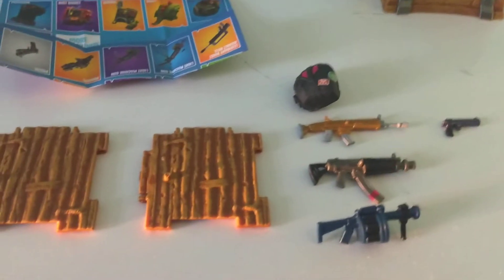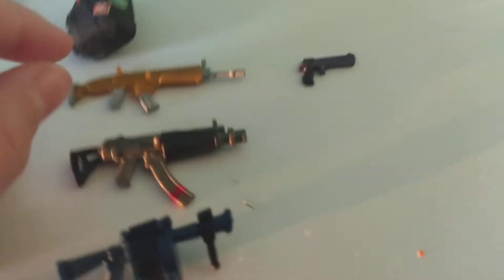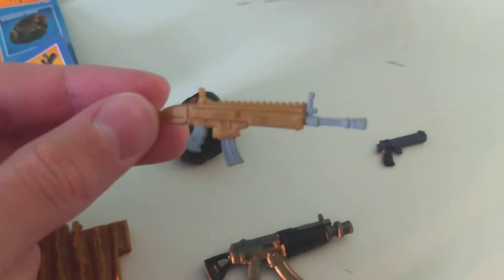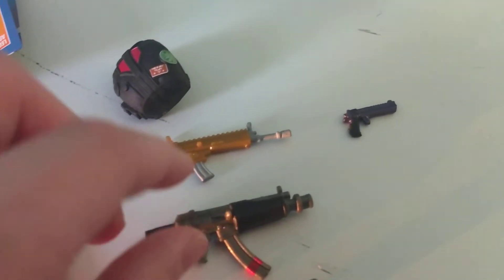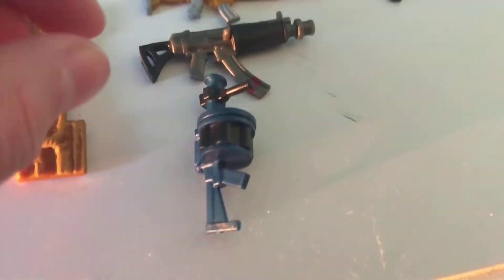There was a lot more than I thought was going to be in that chest. Here's obviously the two building materials. We got the legendary scar, which they literally made gold — so that's actually really cool. We got the scar, we got the SMG, which they made huge, but it looks sick, so I think they did a great job on that as well.